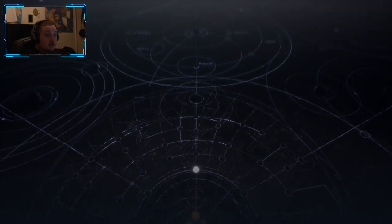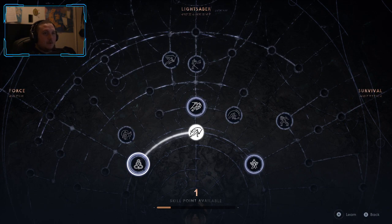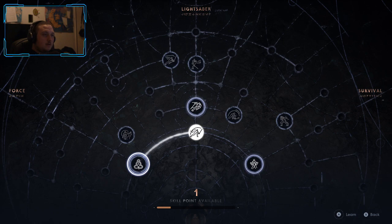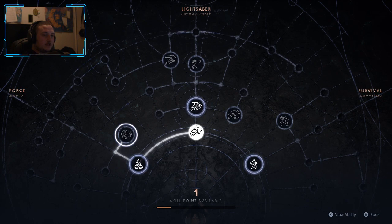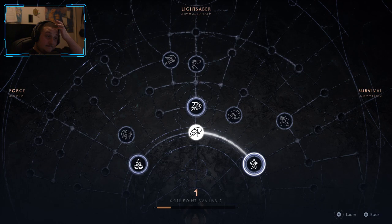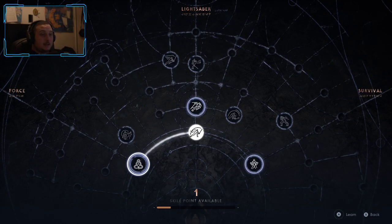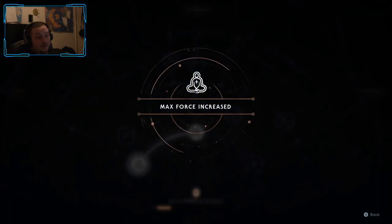Force attunement — maximum force is increased. I could actually need that. Cal dash strike — I don't need dash strike, I could use more force. Maximum life? No. I need a little bit more force, that's what I think.